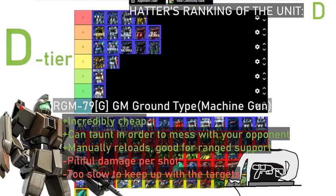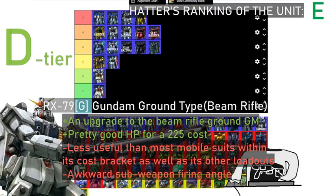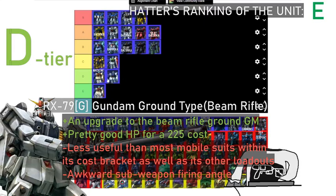As for the machine gun GM Ground Type, I think it has quite a lot of potential to be a decent support unit, because the machine gun can be reloaded quite quickly so you can just spam a barrage of bullets at the enemy. And I really love the taunt animation where it just waves at the enemy — some psychological warfare going on. And the Ground Gundam with beam rifle — I think it's a tad bit lower than the machine gun Ground GM but above the beam rifle Ground GM, because it has at least more speed, slightly better melee, and some more health.